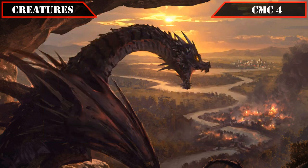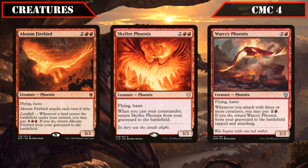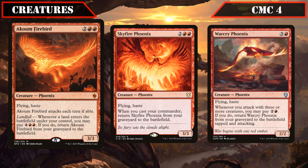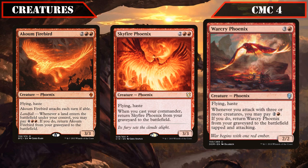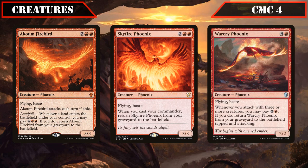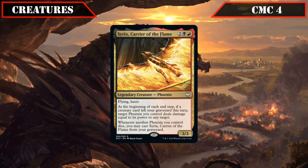The CMC 4 slot brings more phoenixes in Akum Firebird, Skyfire Phoenix, and Warcry Phoenix — all hasty flyers that reanimate themselves conditionally. Akum is a 3/3 that reanimates if we play a land and pay 4 and double red; Skyfire is a 3/3 that reanimates whenever we cast our commander; Warcry is a 2/2 that returns tapped and attacking whenever we attack with 3+ creatures and pay 2 and a red. Cyrix Carrier of the Flame is a 3/3 hasty flyer that on our end step, if a creature left our graveyard that turn, has a target Phoenix deal damage equal to its power to any target, and can be cast from the graveyard when another Phoenix we control dies.